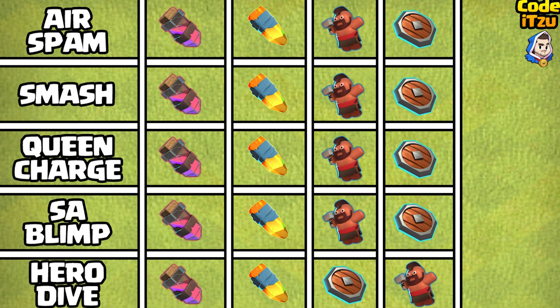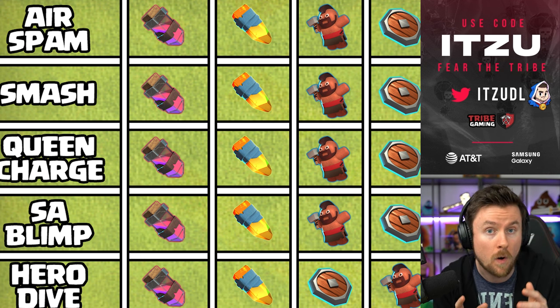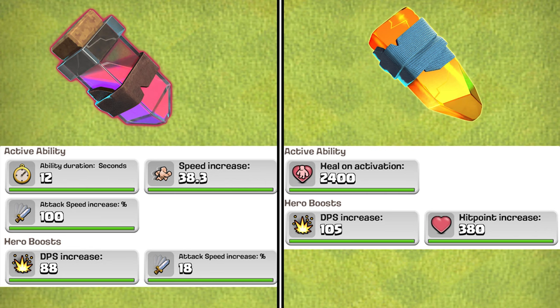Since this ranking is heavily depending on the pet you can bring with the Royal Champion, I have one ranking for Town Hall 16 and one for Town Hall 15. The pet you unlock on Town Hall 16 is the Fox, and the Fox and the Royal Champion are made for each other. The Fox gives the Royal Champion safety, which means with the equipments we can go all in on the damage.